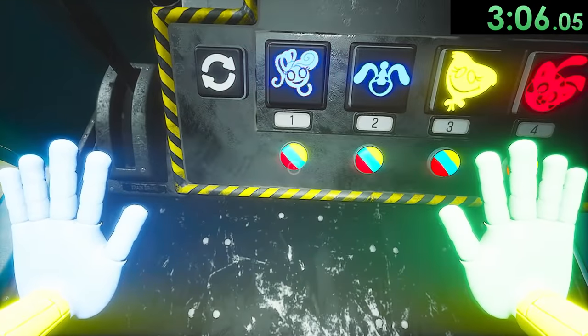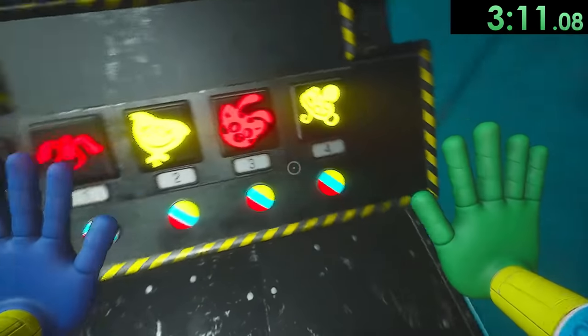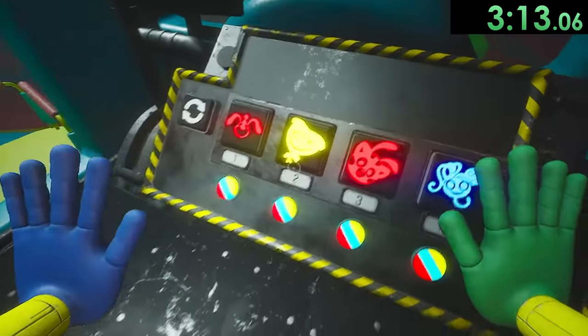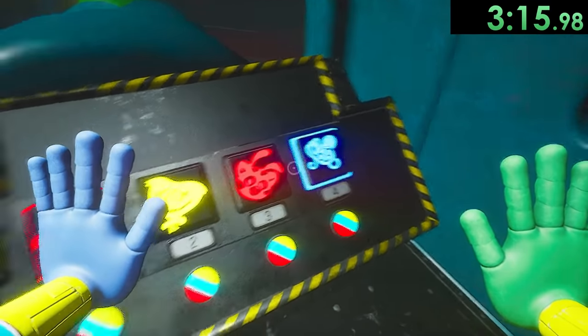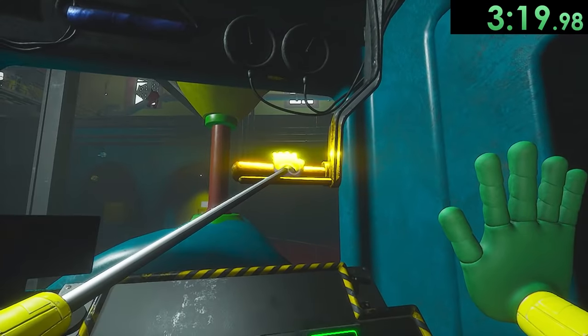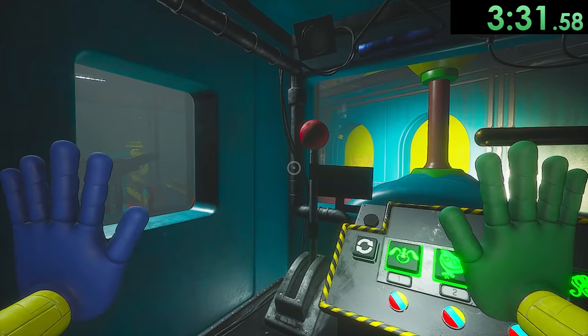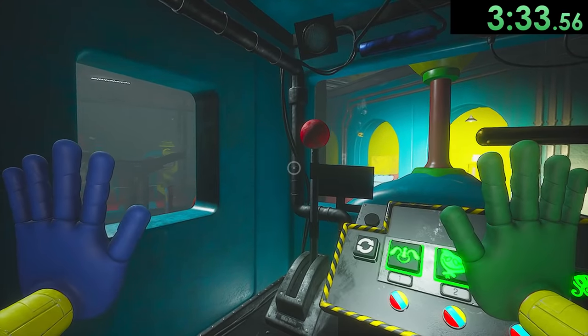We know to reset this thing twice — I actually messed up on that because I'm dumb, but then fixed it — and we set the colors to these. After that there are 10 possible combinations to put in, and usually I don't get very lucky, but this run I got it first try which was actually insane. That lets us start the train and now it's just another cutscene.